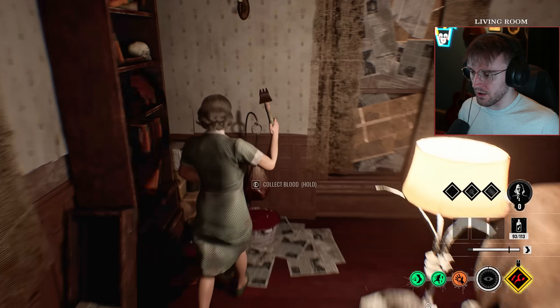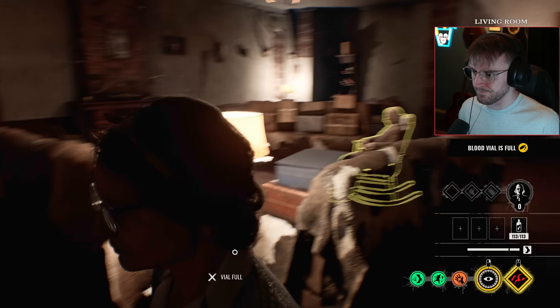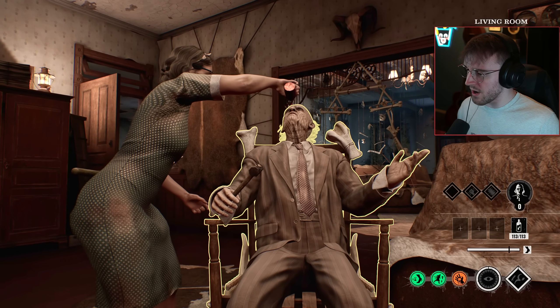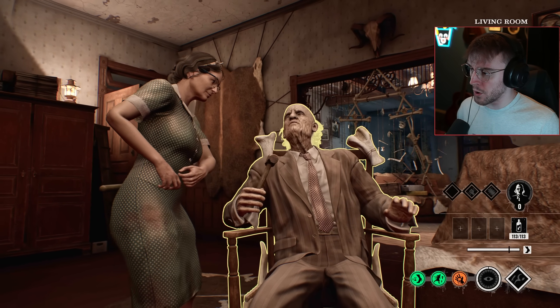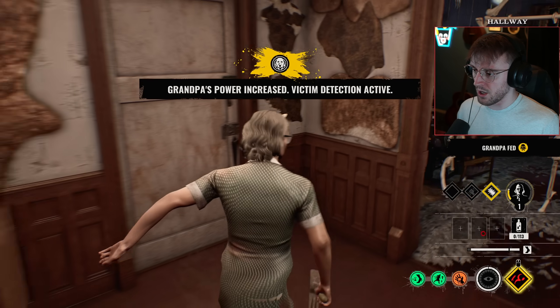Alright, let's go, get some more blood and get Grandpa leveled up for that Swinging for the Fences. I actually don't mind Swinging for the Fences — it's a decent perk. Oh, look at this dress, man. So suited and booted. I look smarter than Grandpa right now, and I won't take that back.